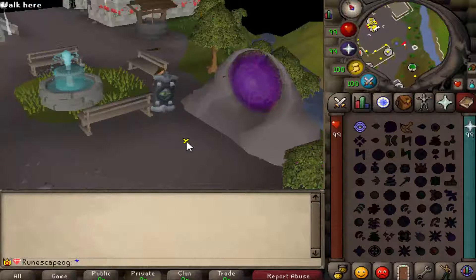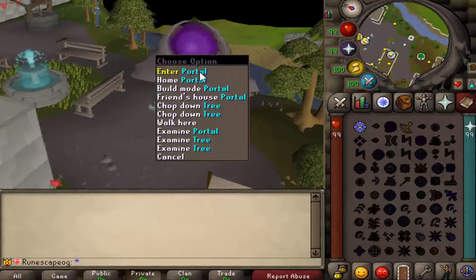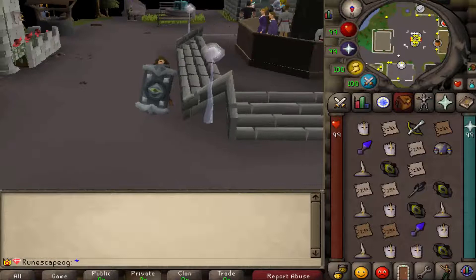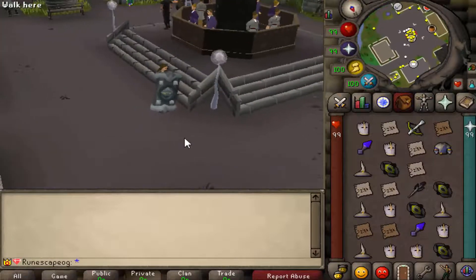Valinor offers a fully working construction skill with a home build mode available. Their home area is quite big — if you keep going south you're going to find a skilling area and loads of other content just in that one spot. There's actually loads of content to talk about so let's jump right into the features on Valinor.